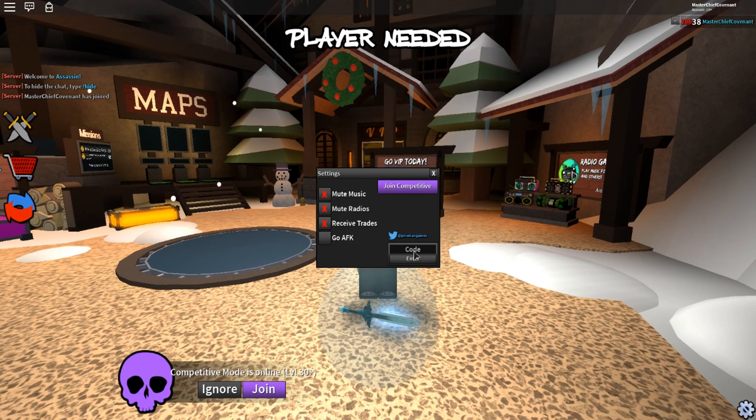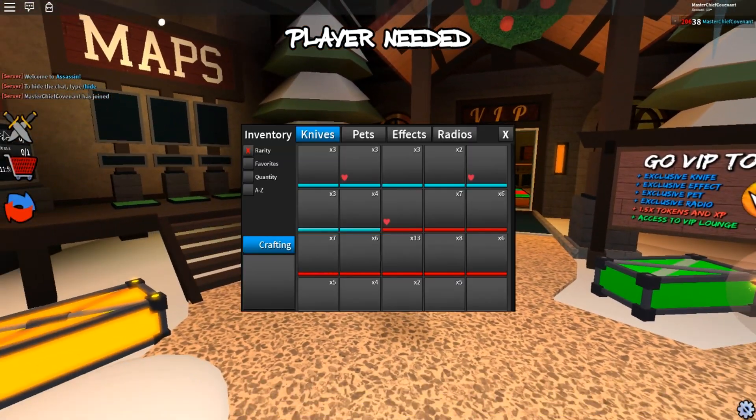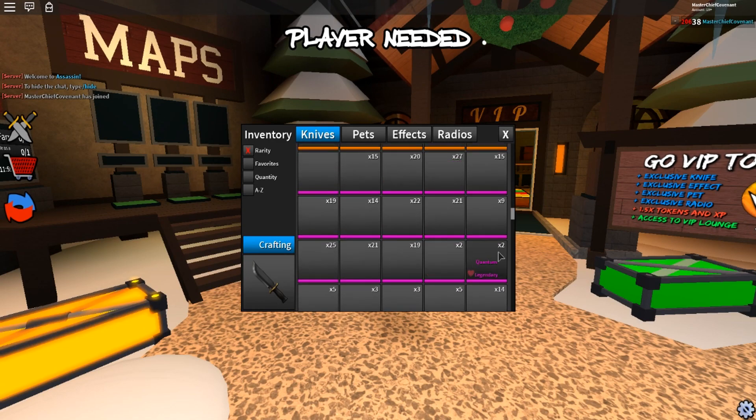We are in my VIP server and I'm gonna redeem this Jolly blade code knife. And there we have it guys, there we go — just like that — and I'm gonna go and equip it.